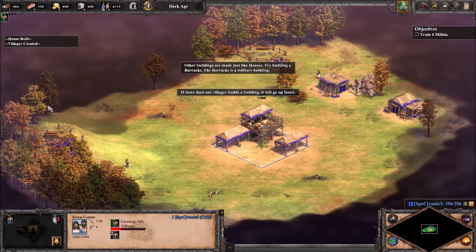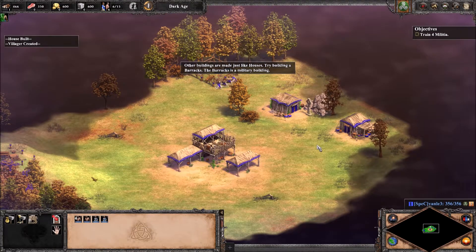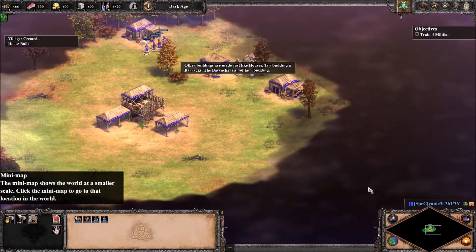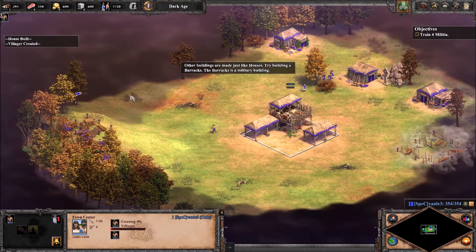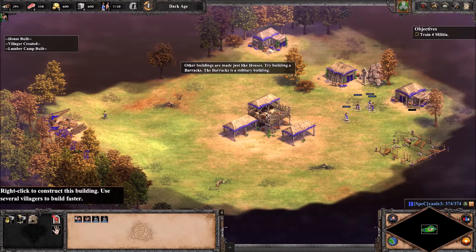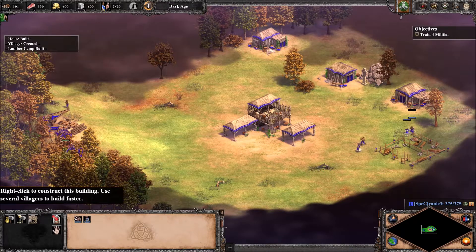Try building a barracks — the barracks is a military building. I'm letting that guy talk a bit, but he's not really saying very many informative things. I'm trying to get back into the hotkeys, which I completely unlearned while playing AoE1. It's just a bit of a shame.